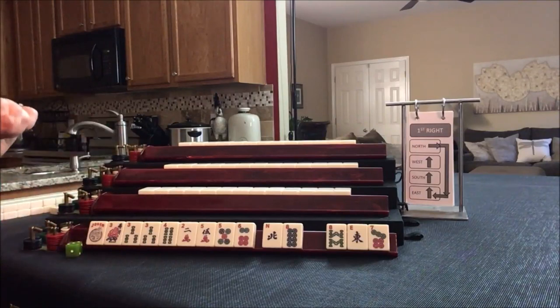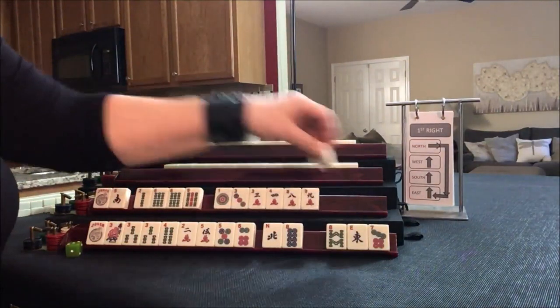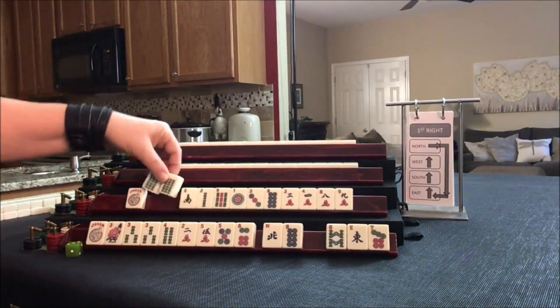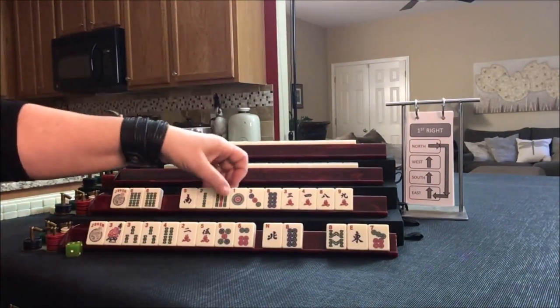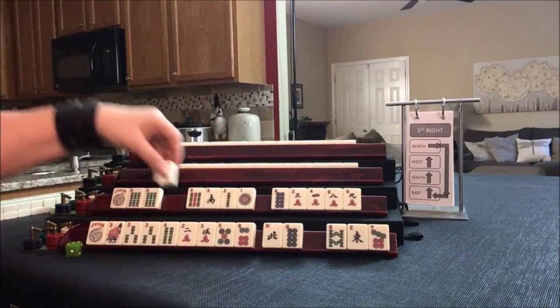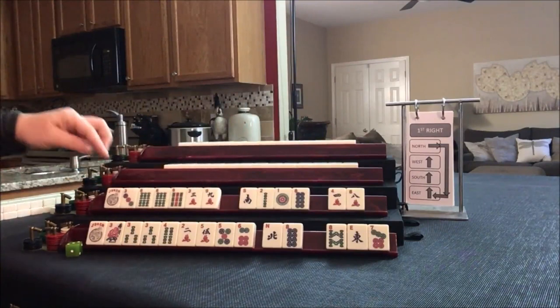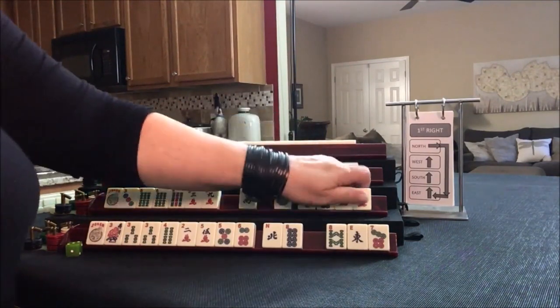Let's see what we can do for South. We have a pair of 6's, so we're going to build around those. Out of the remaining tiles, I'm thinking 3, 6, 9 might work. We could maybe do 2, 4, 6, 8 too.